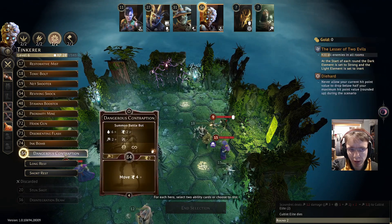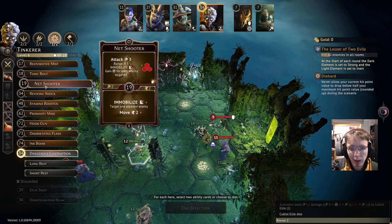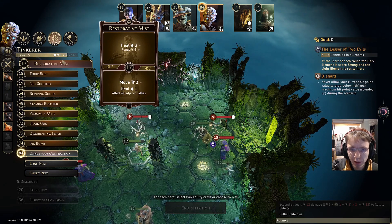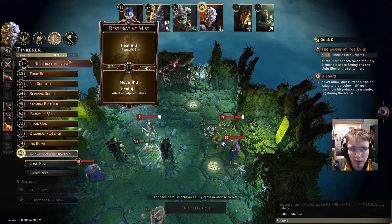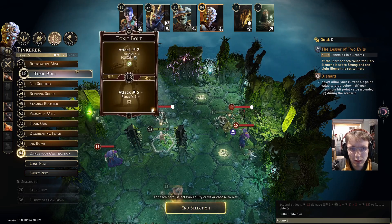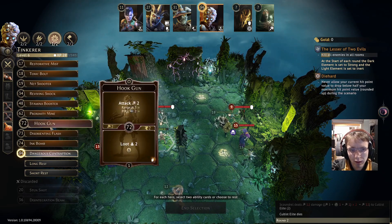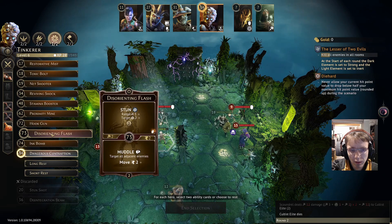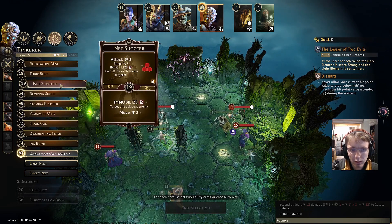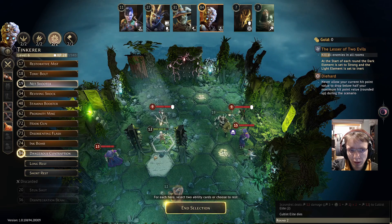Getting Dangerous Contraption out so enemies begin to target it is helpful. Immobilize is of limited use because they're archers. I want to get Dangerous Contraption out early, but I don't want to burn two cards in one turn - that seems too aggressive. So let's do that. Those initiatives look good.